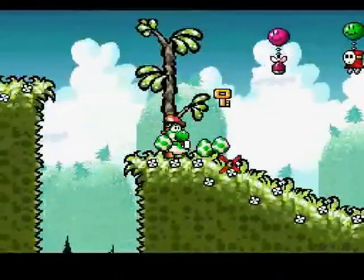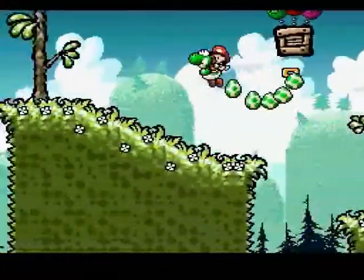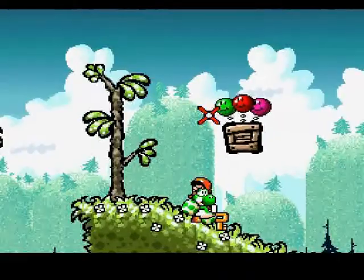Bombs. Let's get rid of them, get some extra eggs. You go under it and it drops basically, like this. So we'll just wait here for a couple of seconds for this box — set it up so it's up high.